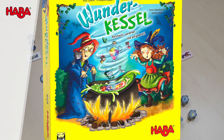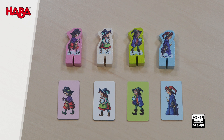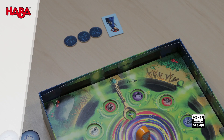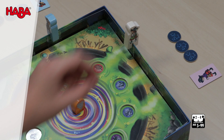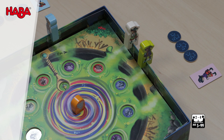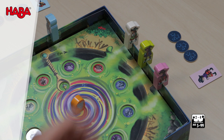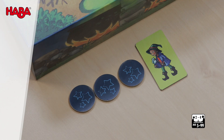The Sorcerer's Apprentices are brewing a potion in the magic cauldron. Each player takes a Sorcerer's Apprentice and the matching colored player marker. The starting player places their figure on the edge of the box, on the column next to the magic spoon. The other players place their markers on the next free column in a clockwise direction, only one Sorcerer's Apprentice per column. The 20 ingredient tiles are placed face-down next to the cauldron, and each player receives three magic coins that are placed face-down in front of them. Then the game begins.